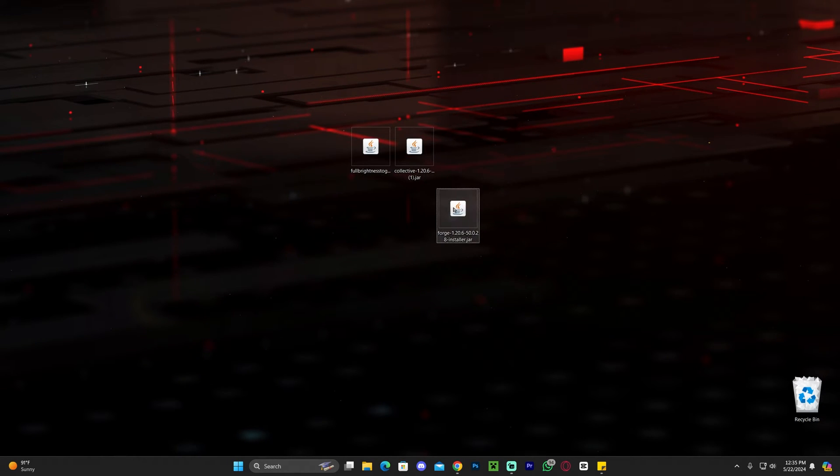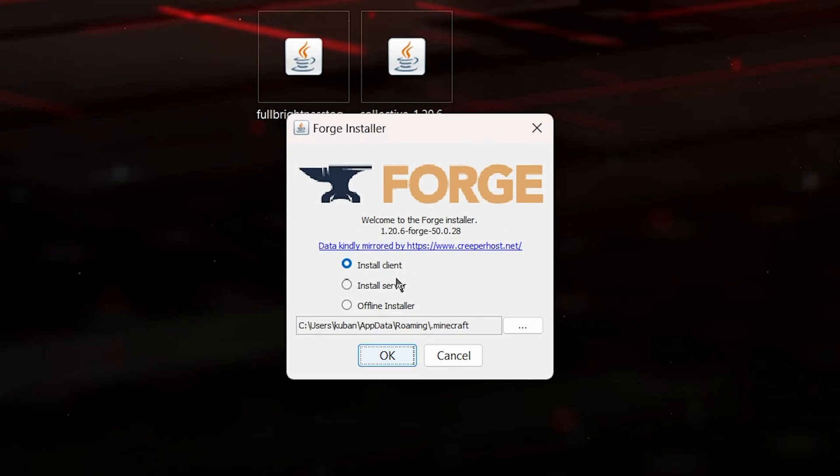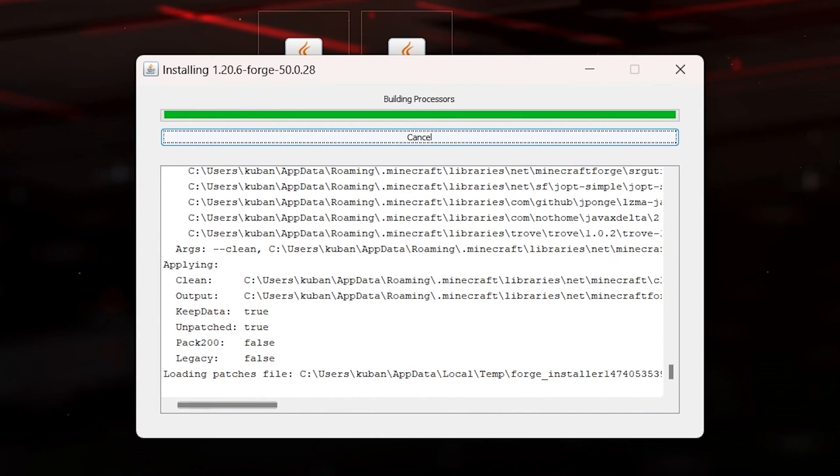First make sure your Minecraft launcher and Minecraft game are closed, then double-click on Forge to begin the installation for Forge 1.20.6. It's very important that you have played Minecraft 1.20.6 vanilla at least once on your computer, as that creates the instance Forge will install to. Play 1.20.6 at least once, close the launcher, then open the Forge installer. You should have 'install client' selected automatically — click OK and the Forge installation will start.